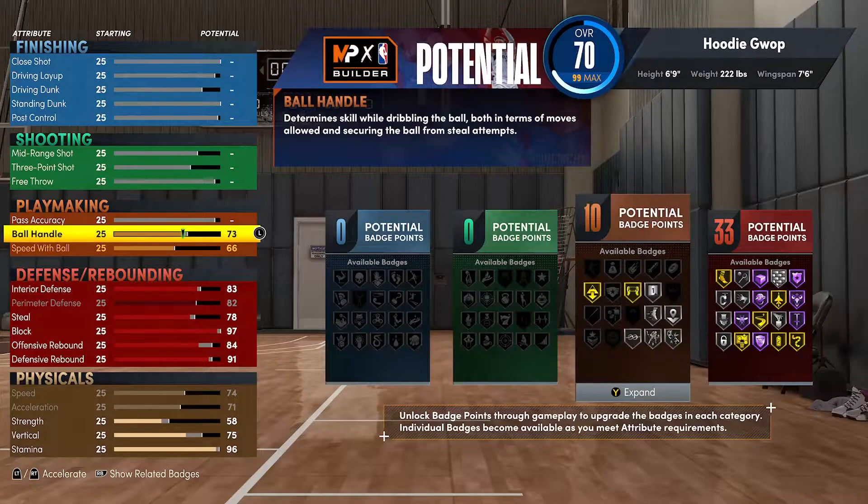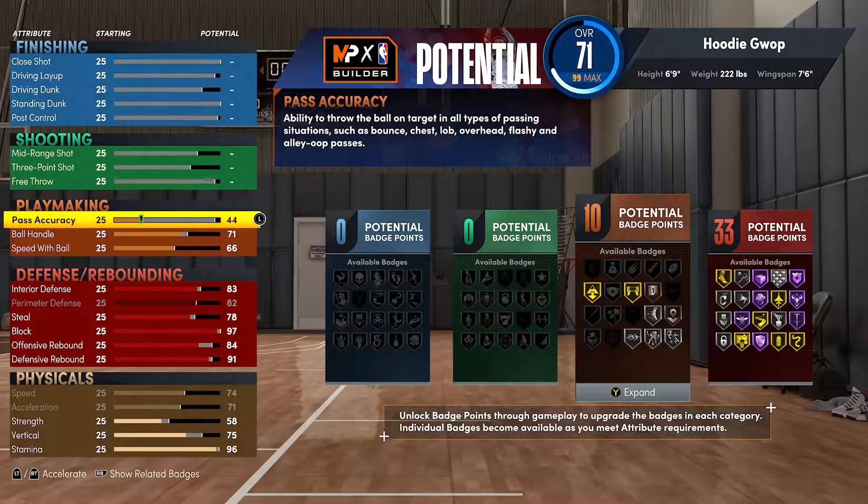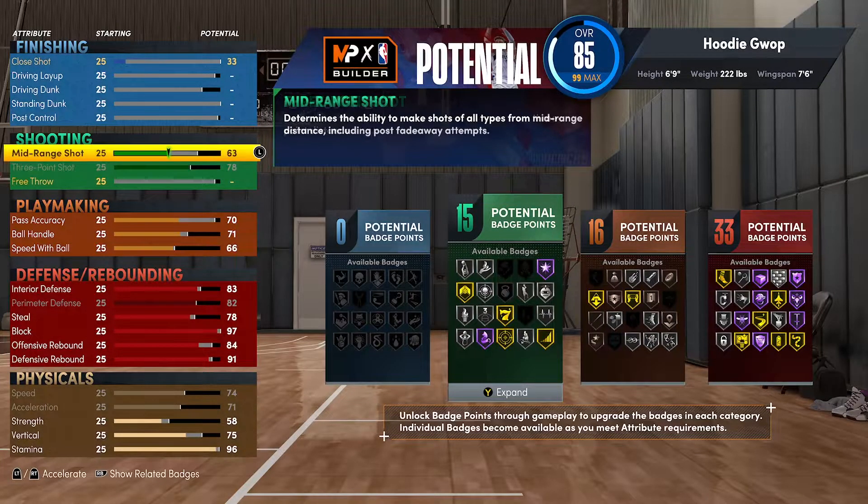Speed of ball I went 66, ball handling 71 — just enough to get Tight Handles up to silver. Going all the way up with ball handling doesn't make much difference, and I don't think there's a huge gap between 71 and 76. Pass accuracy I was only able to get up to 55 because my goal was solely to get Bullet Passer; going up to 70 pass accuracy would make it much harder to allocate the other badges the way I want.